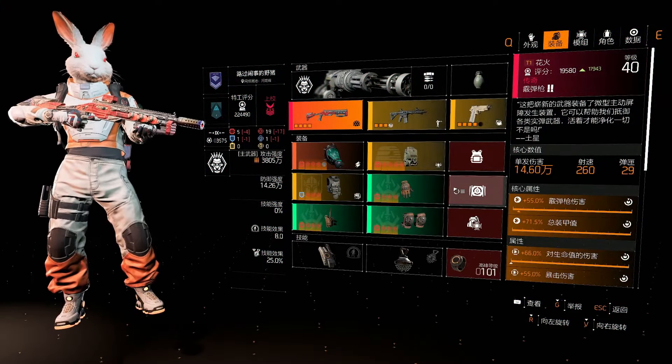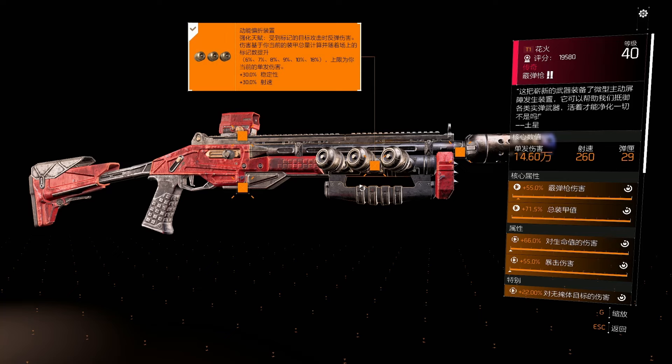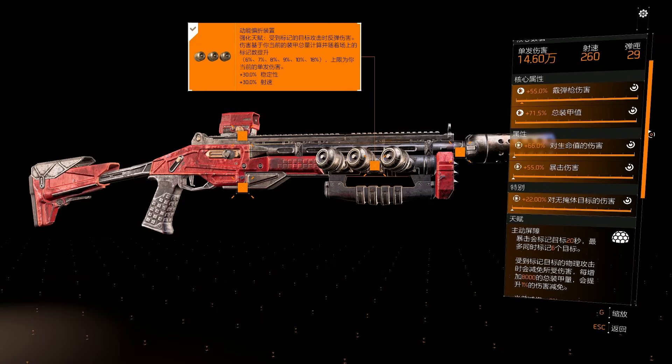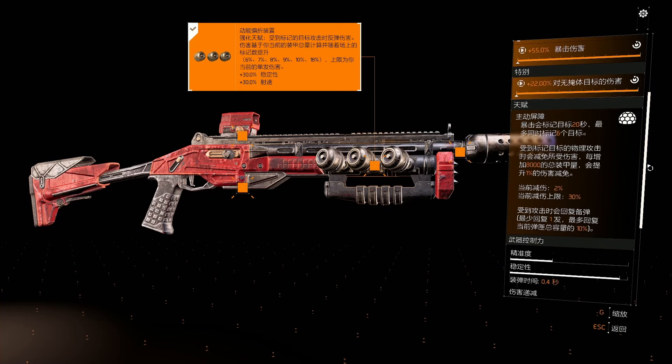There's another gun we can look at — a shotgun, and this guy has it modded up. It's a legend shotgun called Fireworks, based on the translation. The stats are way different; there's a lot going on here. We've got shotgun damage, an armor value that comes with it, damage to health, critical hit chance, and at the bottom damage to targets out of cover.